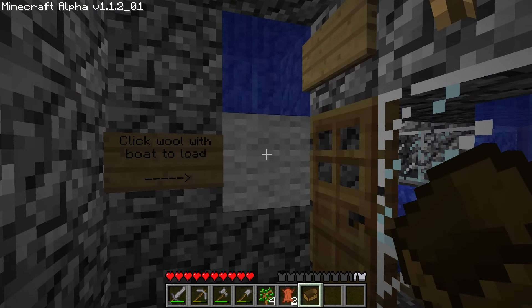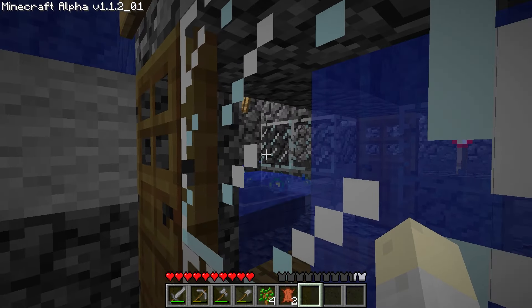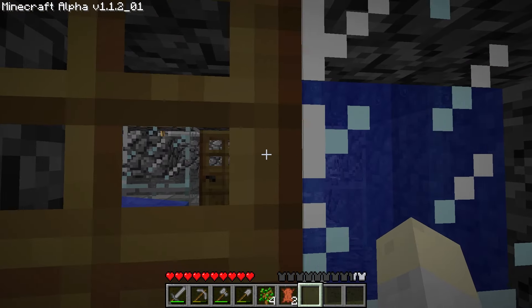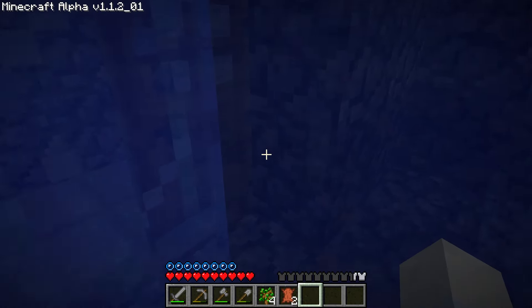I have a boat right here. I'm going to click this wall block and you're going to see how it gets loaded in the machine. There it goes — falls down, gets pushed up against the wall, and then rises up. It's going to bounce around a little bit, but it's ready to go.